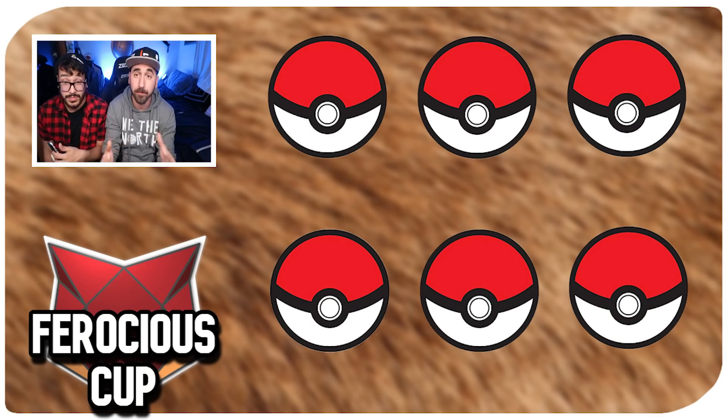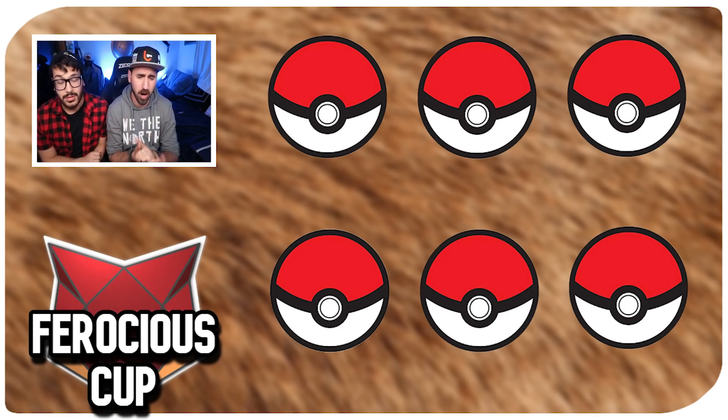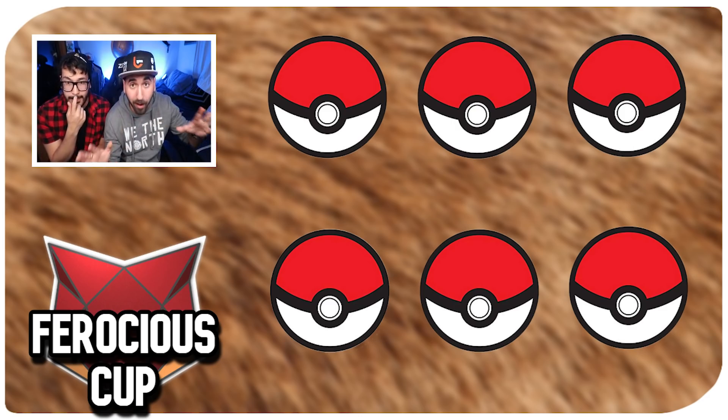Going back into the actual team comp, we kind of figured out the entire meta from our last video. If you haven't seen that video, make sure to check it out — link will be in the description. With the Ferocious Cup, we know there's a lot of typing: dark types, charm users, anti-charm users. Be very careful with what types you pick — water, electric, ground, normal, the whole nine yards.